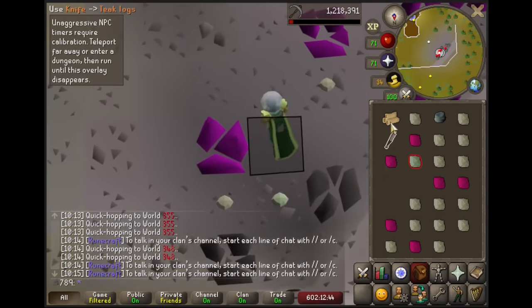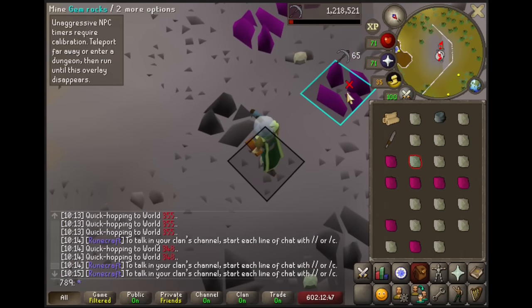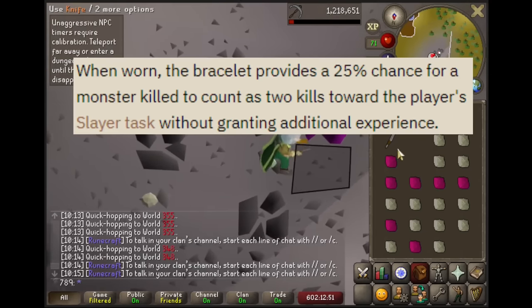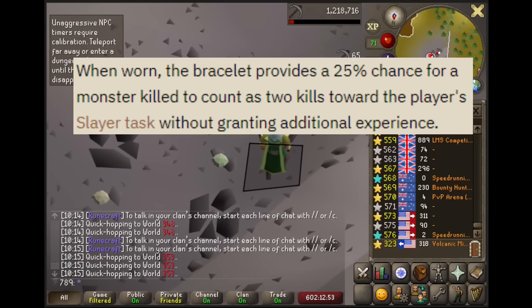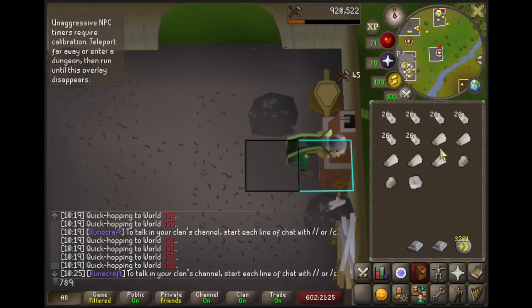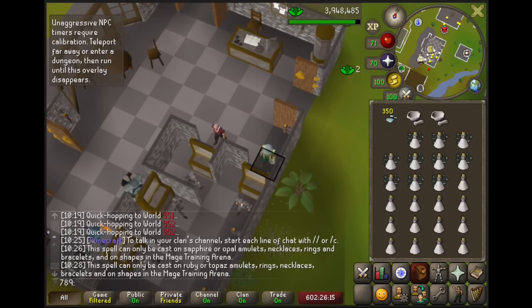One more thing to prepare and then we start Slayer, I promise. We need to make Slayer bracelets, which come from red topaz and opals. These bracelets will have a 25% chance to either speed up a bad task, or a 25% chance to extend a good task. Bracelets: check. Divine Strength Potions: check.